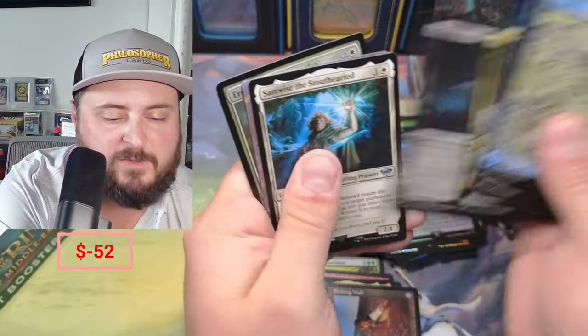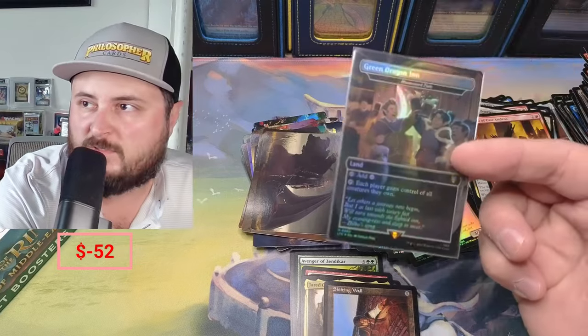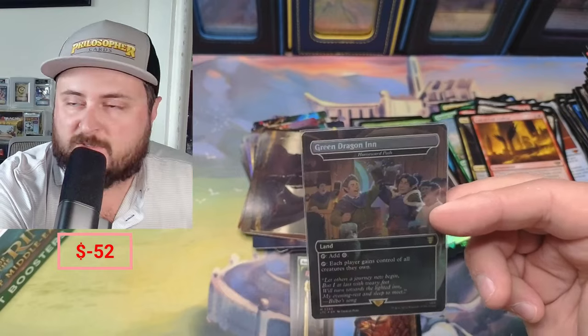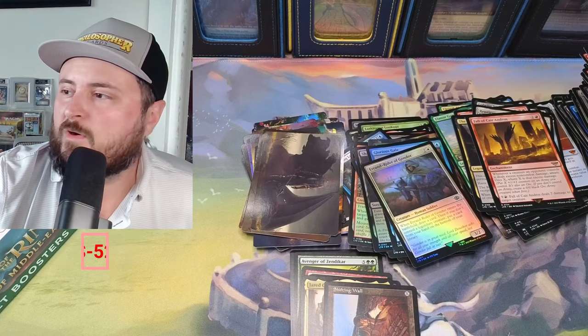We have a Glamdring though! Thanks for tuning in guys — remember to check out my Discord. Ball-Parent Rider and that's the game, folks. So this was our pull this time — not too shabby. Homeward Path — gain control of all your creatures. It just looks great. Thanks folks, we will talk to you all later.